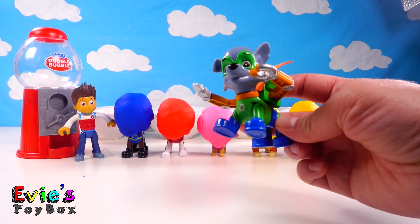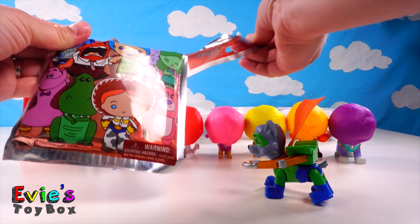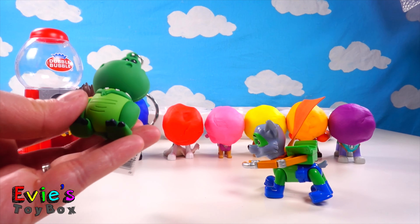Let's open up the surprise and their heads will turn back to normal. Great idea, Rocky! Let's help Rocky open up the surprise. Look, it's a Disney figure little key ring surprise. Let's open up and see what's inside so we can help the pups get their heads back. It looks like we have Rex from Disney's Toy Story! Hey Rex! Oh no, it didn't work — I thought that would work for sure.